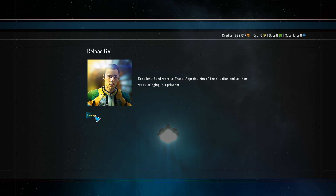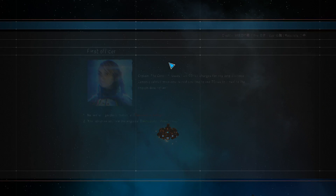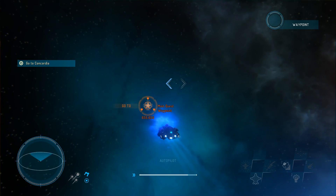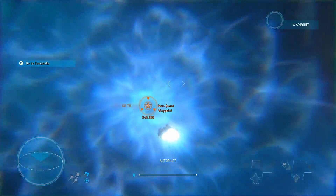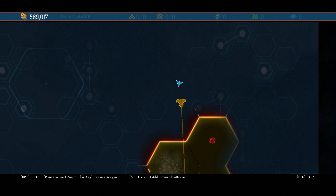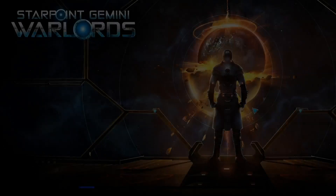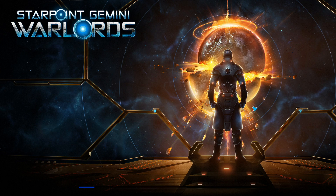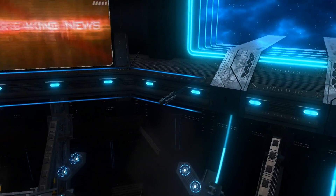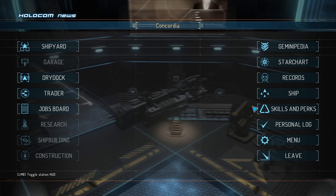We'll leave the area. Excellent — send one to Trace and tell him to bring in a prisoner. He's not going to be happy. I wonder what it means when they say all decks alert flying through hostile space — can a ship be stopped traveling via T-Drive through hostile space? Your efforts are well appreciated here at Concordia. Well, alright — we're back at Concordia, and I think this is a good point to stop our playthrough. Please give this video a thumbs up if you liked it and subscribe for more Starpoint Gemini content. I'm Reload and I'll see you in my next video.